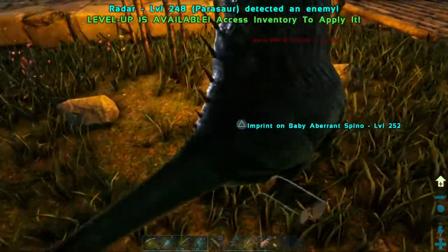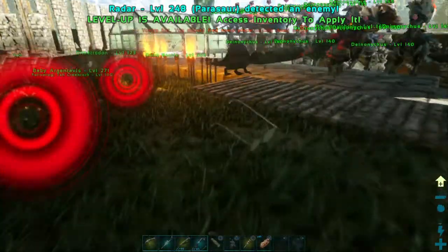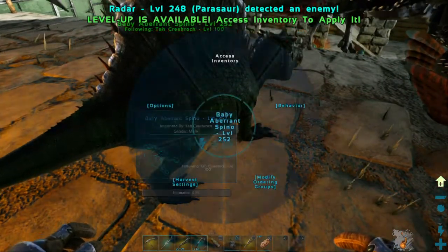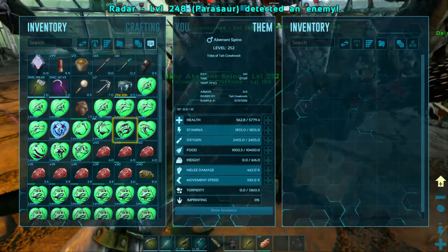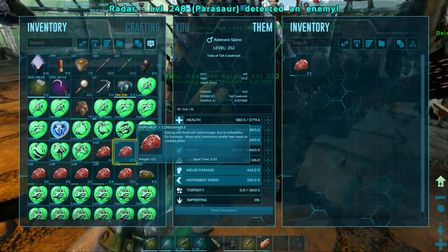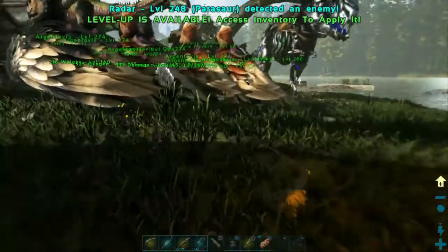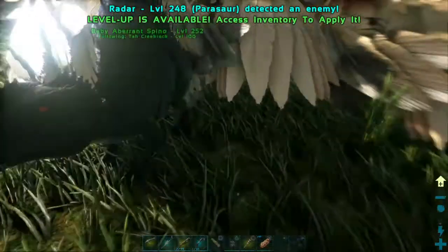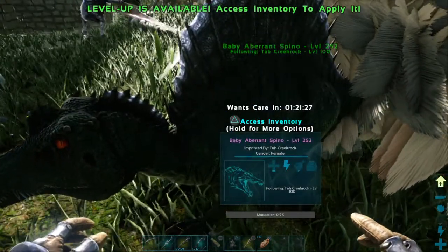I've got a Spinosaur but he's already hatched. 252, so he probably didn't get what he was supposed to get either. Let me check real quick on the Spinosaur here. They must be twins. Yep, got twins on the Spinosaurus. They came out 252.